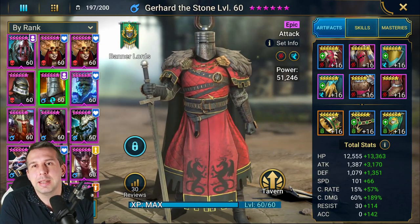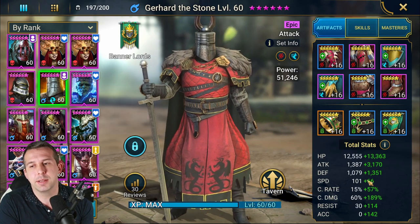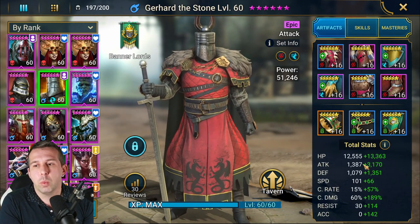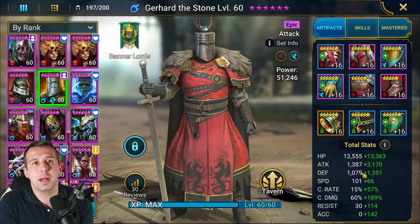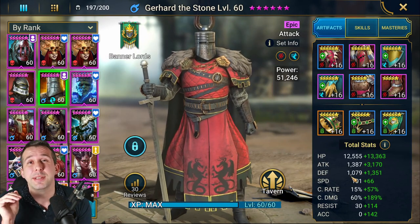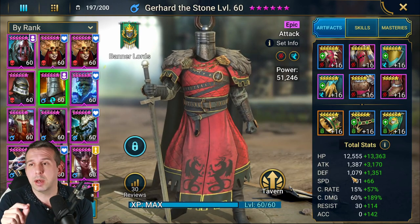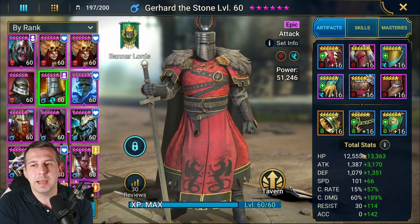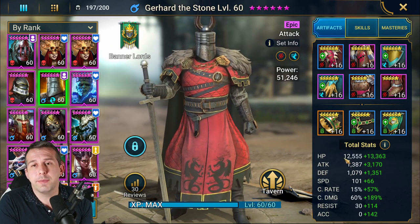What is cool about this guy is he's got very good base stats: 101 speed — anything in the top 90s or over 100 is awesome. 1.4k attack. Usually when you've got a big attack number like that, the defense numbers are in the 800s to 900s and they're really difficult to keep alive. This guy's got over a thousand — 1,079 — which makes him viable for a lot more content. He's got stats built to be viable for content, which is cool. He could quite easily be built to tank a few hits in dungeons.